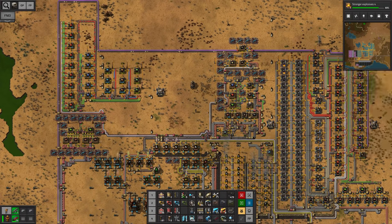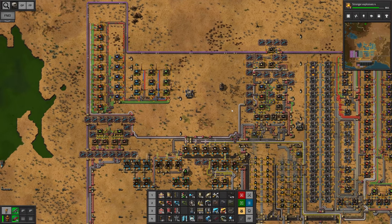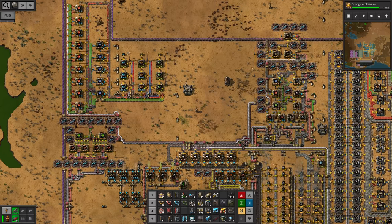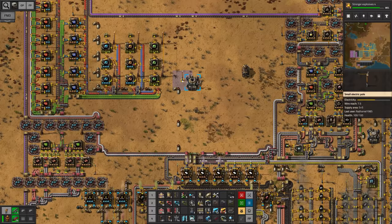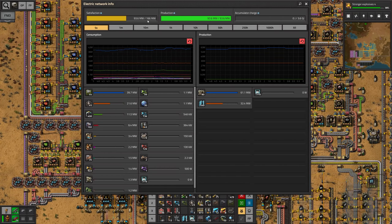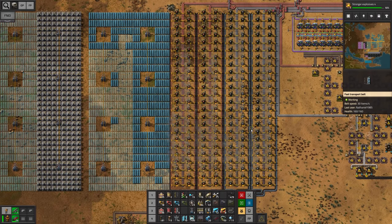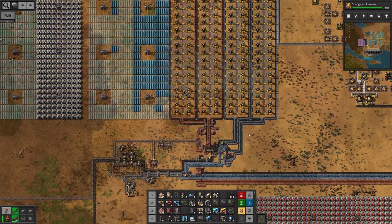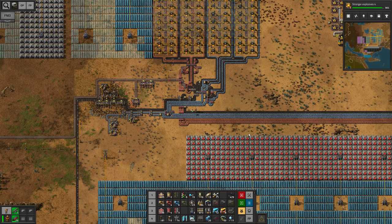Hello everyone, my name is Nathan and today it's time for another episode of Factorio. We have run into a problem with all of the modules that we've placed, the beacons and everything else that is sucking power. If we check our power, we are not producing enough. I should be producing approximately 180 megawatts on average and we are producing half as much. I already went ahead and set up as many solar panels and accumulators as I possibly could, but I think today it's time to actually supplement this with a little bit of nuclear power.